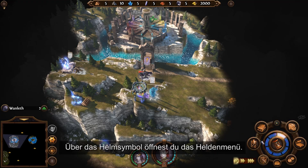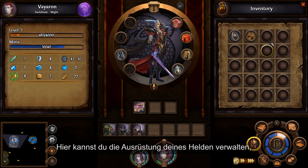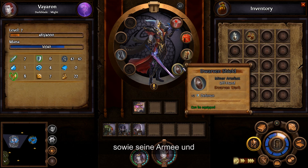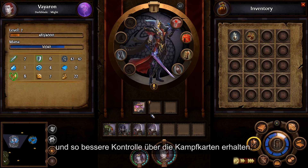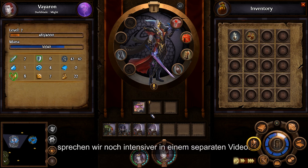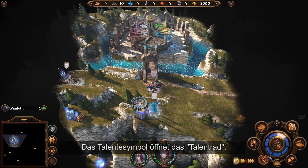The helmet icon will open your hero's menu. Here, you will be able to manage your hero's equipment, see its stats and bonuses, and view its army and warfare units. Shift-clicking on a stack of units will split it into two identical parts. You can use this to multiply stacks of units and have greater control over combat maps. We'll talk about army, warfare units, and combat maps in more depth in a separate video.